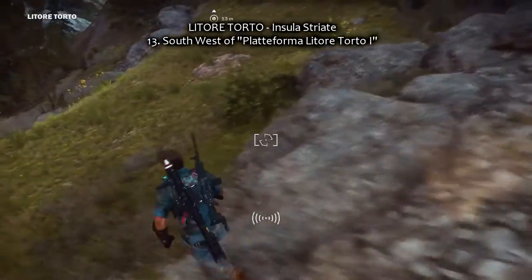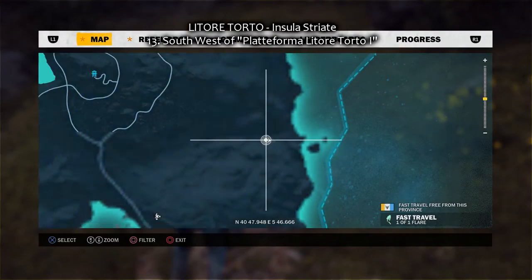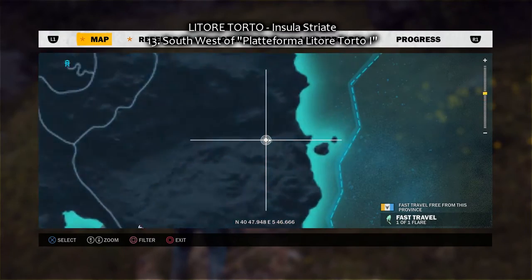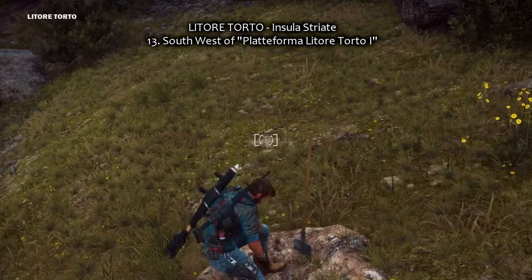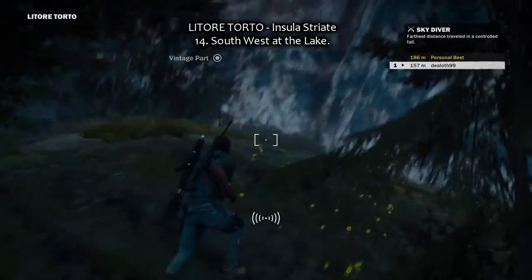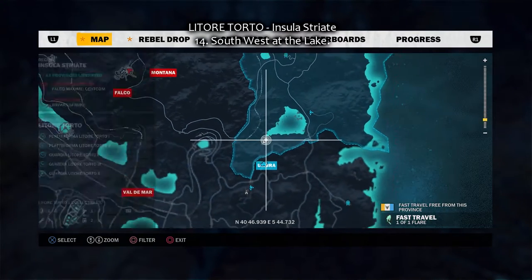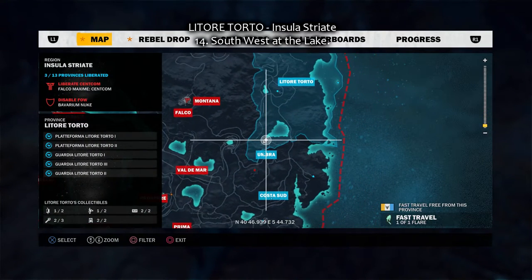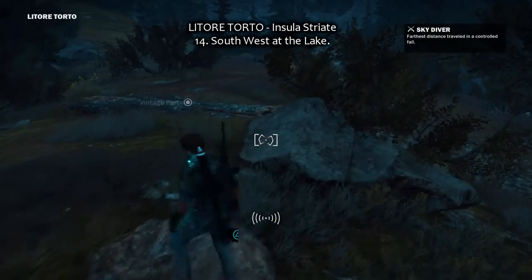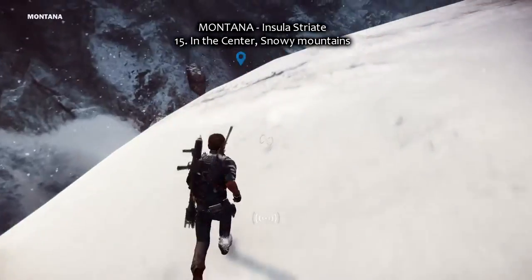That's it, number 13 as well — Littore Torto, southwest of the Blood Deformer, Littore Torto 1, the oil platform. And let's go to 14, Littore Torto, southwest at the lake. That's it, vintage part number 14 for me.